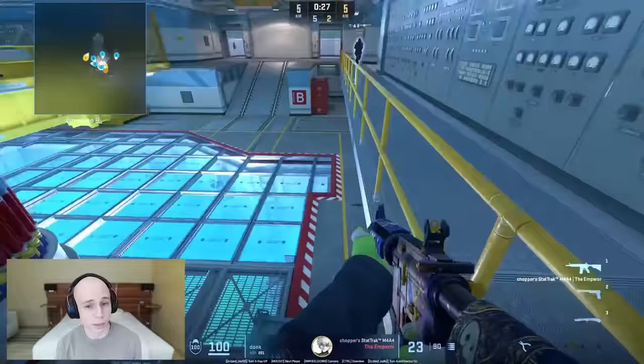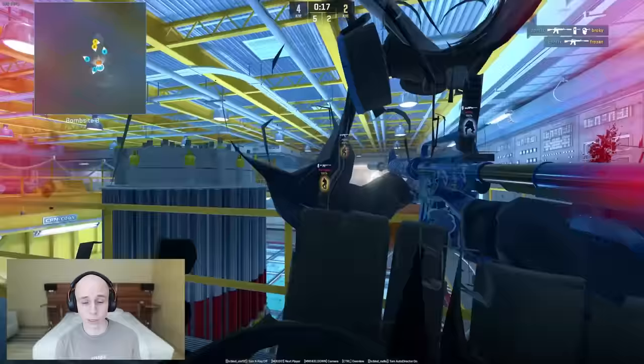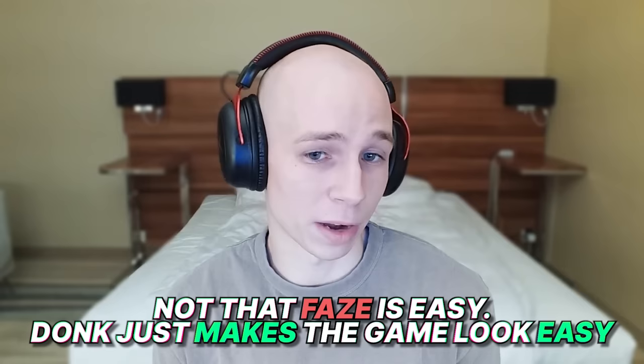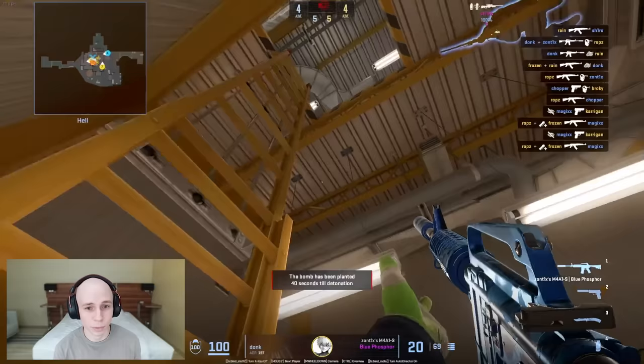He closes the door and gets in a really good position with Zontix. Really nice play overall from the macro point of view especially. From the mechanical side, it honestly just looks really easy — his crosshair placement is great and everything that he has to hit, he's been hitting. As they go upper, this is a really hard position. It's incredible that he actually gets two.